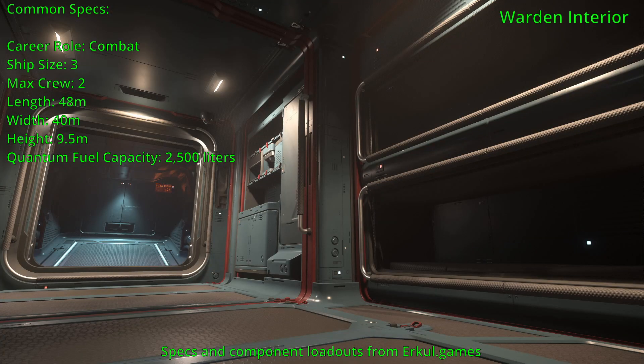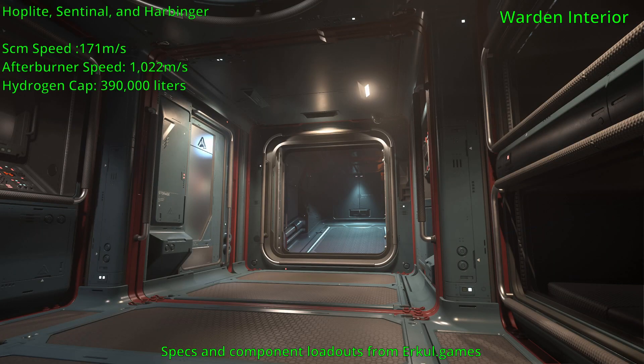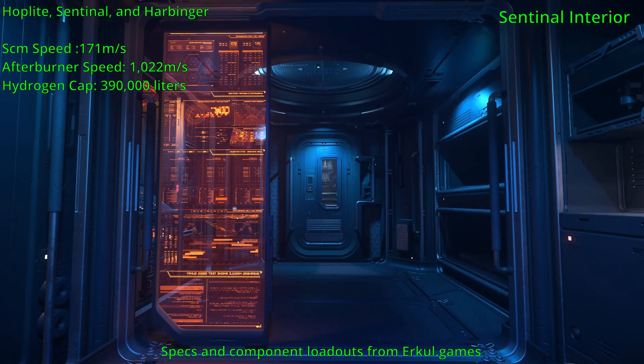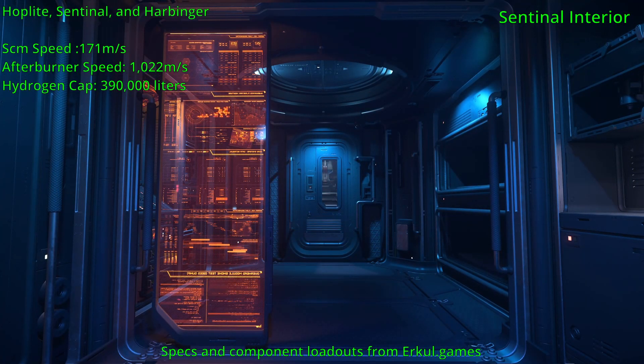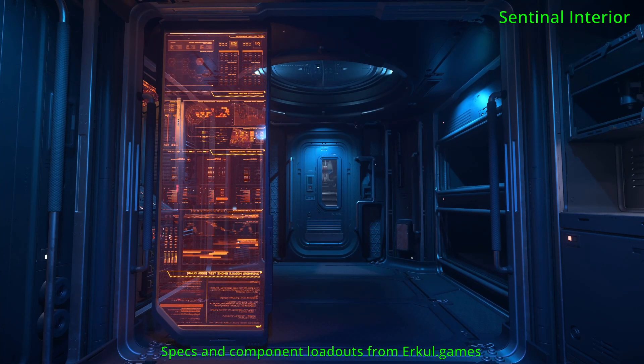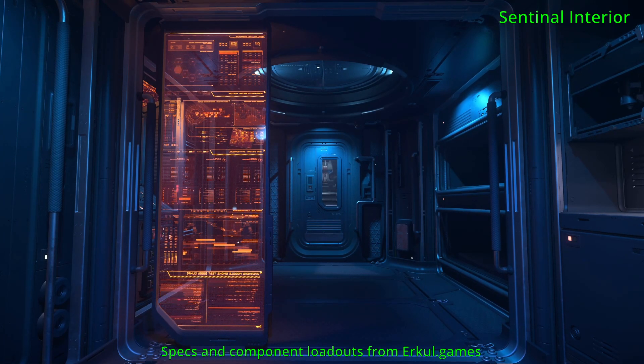They all share a SCM speed of 171 meters per second, an afterburner speed of 1,022 meters per second, and a hydrogen capacity of 390,000 liters — except for the Warden, which differs slightly.